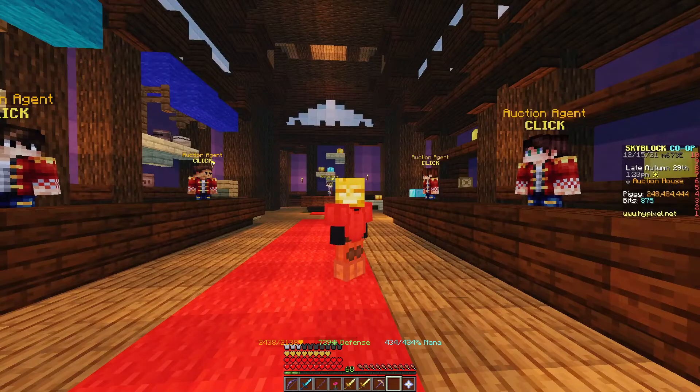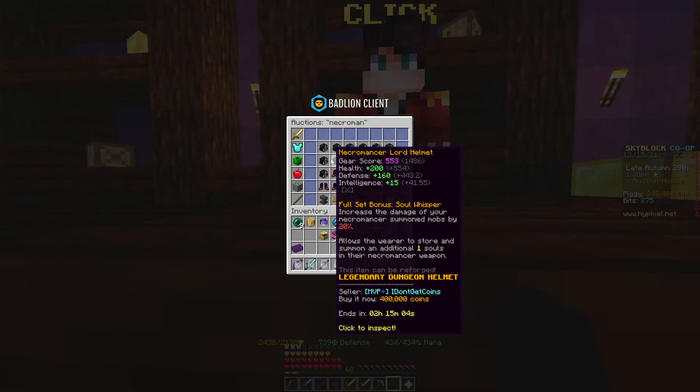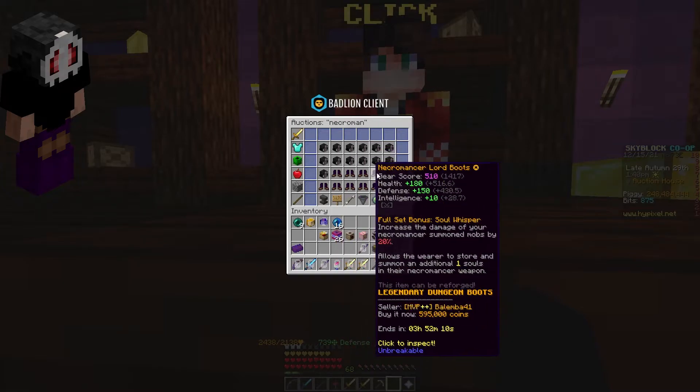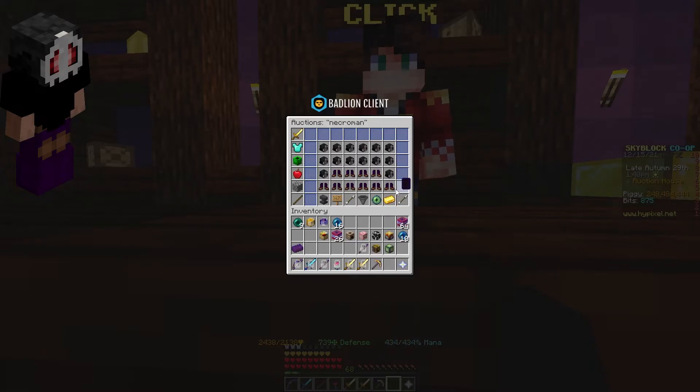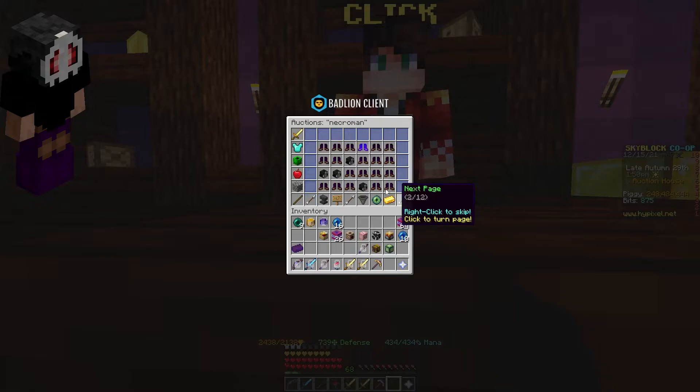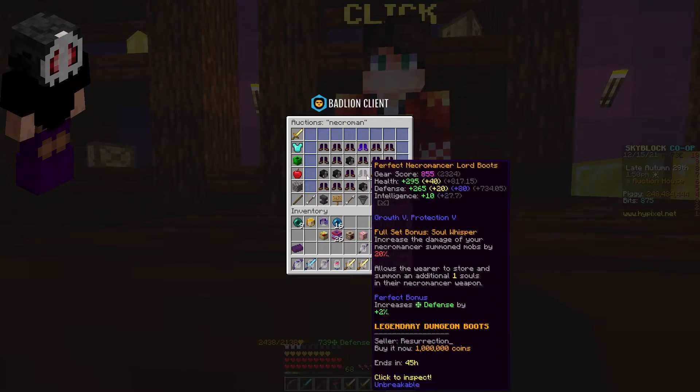Moving on to mid-game, I also have a few builds you can choose from. The first one is Necromancer, and the only problem with this one is the price and the Floor 6 completion requirement, which is definitely a huge gap from the last build. This is a really good set if you can get it — it's really tanky and definitely good enough if you're high enough Catacombs for Floor 7.